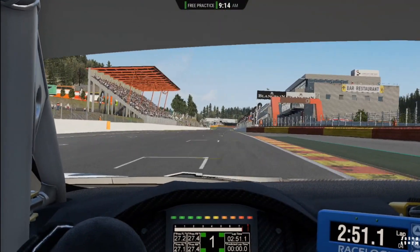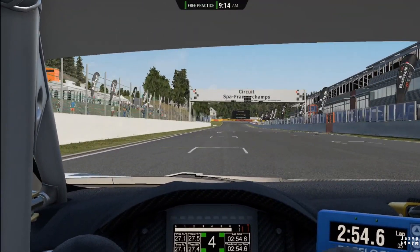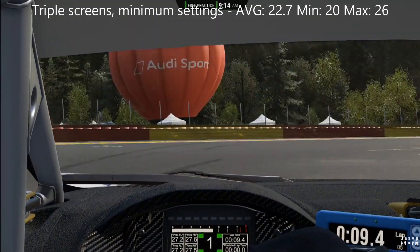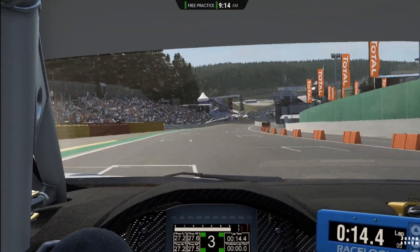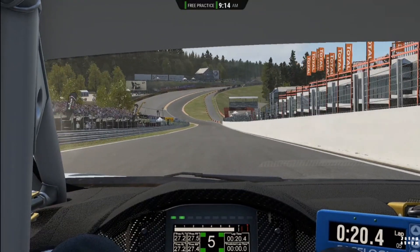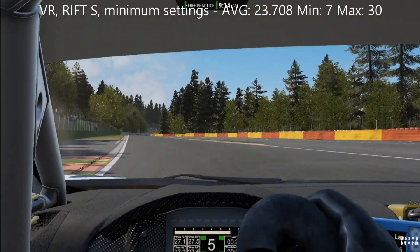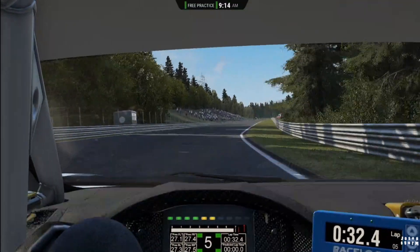I decided to load up Assetto Corsa Competizione on the triple screens, and I got an average FPS of 22.7, a minimum of 20, and a maximum of 26, which in this game is just very unplayable. Trying the game in VR was not really much better — in VR we got 23.7 average FPS, a minimum of 7, and a maximum of 30 FPS. In the RX 580's defense, this game isn't very well optimized.